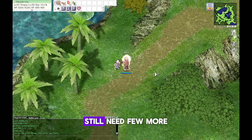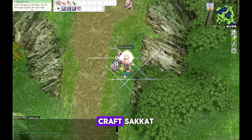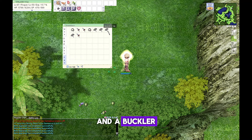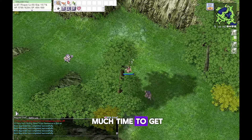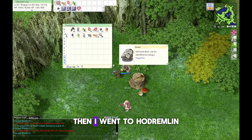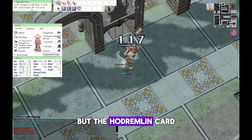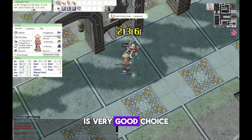Before I rush to 99, I still need a few more pieces of equipment. 120 Trunks are needed to craft Sakkat, which gives +1 Agility on headgear. Buckler slot drops from Kobold — it took me too much time to get the Buckler, so I went to Hodremlin, though I struggled to kill faster there.